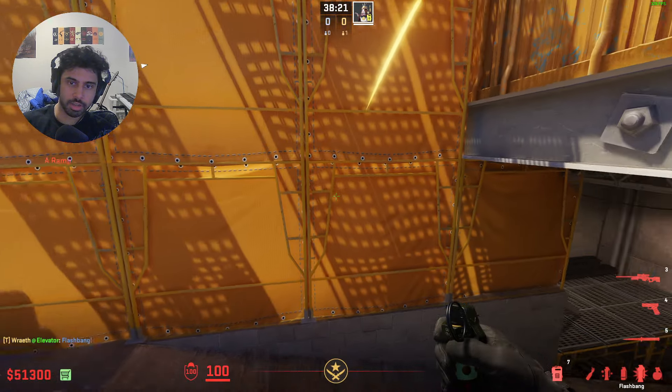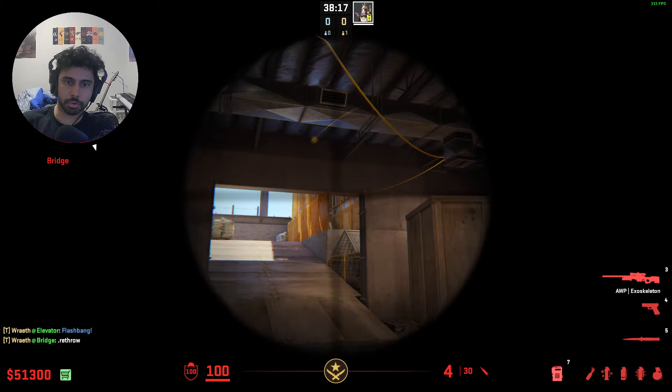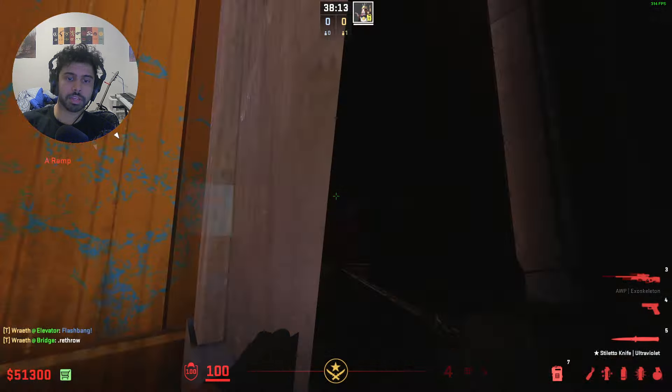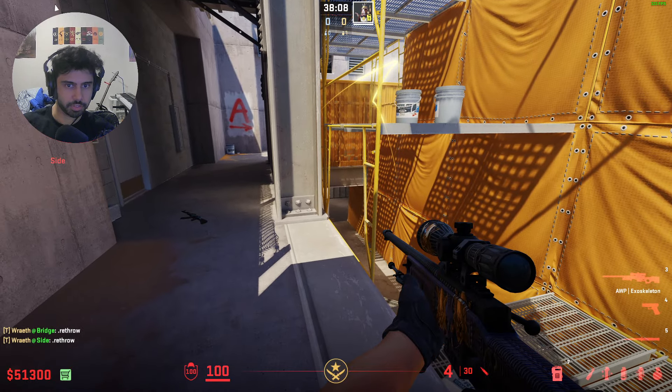It's going to bounce off that yellow bar and then just pop right here. As you can see, it hits the deepest angle that can post on yellow right here. This flash is really cool because a CT who's peeking here clearly can't get blinded by it, because it just pops on the other side of the tarp.